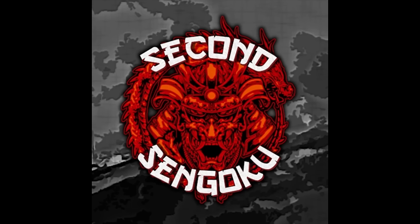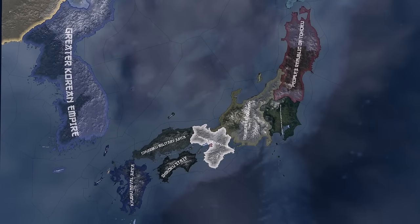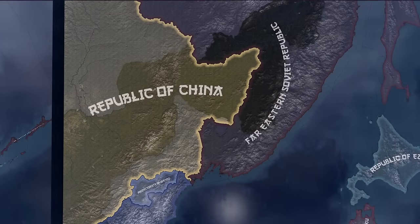Second Sengoku is an alternate history mod that envisions a world where the Shogunate won the Boshin War in Japan. Basically, as a result of Japan never westernizing and modernizing in the 19th century, they are a lot weaker than in our own timeline. This mod also features a unique world map with only Japan, Korea, Manchuria, and the Russian Far East included.